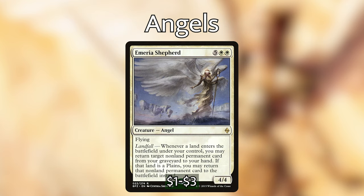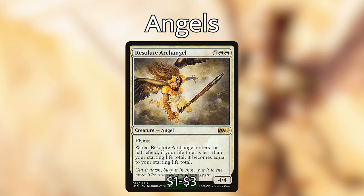Emeria Shepherd: five white-white for a 4/4 with flying and landfall. Whenever a land enters under your control, you may return a target non-land permanent card from your graveyard to your hand, and if that land is a plains, return it to the battlefield instead. With Kalia's ability, we don't mind having these in hand since we can cheat them out. Resolute Archangel: five white-white for a flying 4/4 — when it enters, if your life total is less than your starting life total, it becomes equal to your starting life total. This is very important because we're being very aggressive and leaving ourselves open to damage.